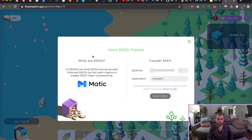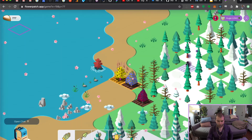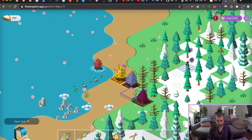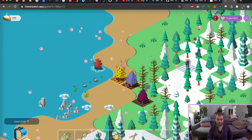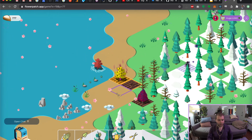We've created an ERC-20 currency on the Matic Proof of Stake network, which we can give away as a result of people harvesting flowers. This is the only way you can receive seed tokens — we don't sell them, we don't give them away. You can only get them by playing the game and harvesting flowers in it. Let's try that out. I'm going to use my scissors here to harvest this flower.